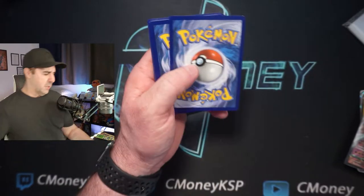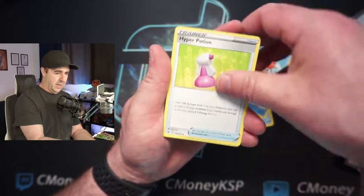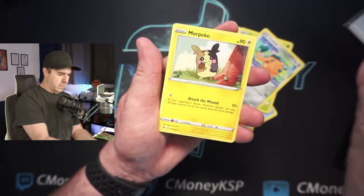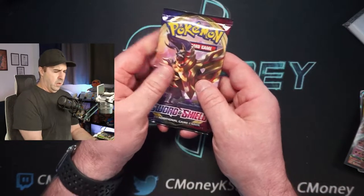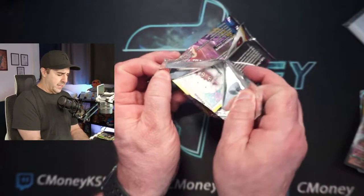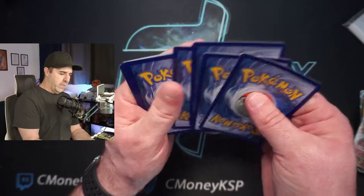The GameStop stuff is like a smorgasbord — there's Unbroken Bonds, Unified Minds, even some Guardians Rising in there, and Sword and Shield. Lots of cool stuff coming soon. We're going to do one more pack, guys. One last pack — can we get some last pack magic? I would love to get this video to 20 likes, so hit that like button please. That helps me out so much and lets me know you're enjoying these pack opening videos.